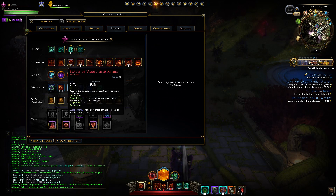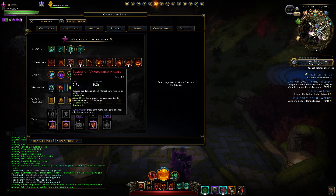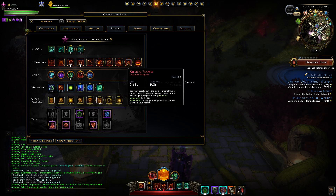My encounters are now on my mouse. What I do is I hit Hatter's Grasp first, and then Blades of Vanquished Army, and then Killing Flames.